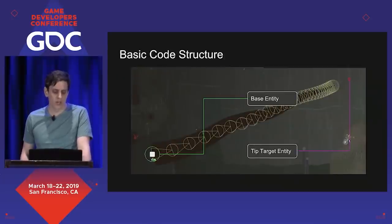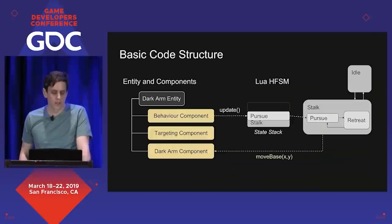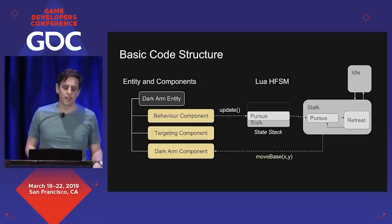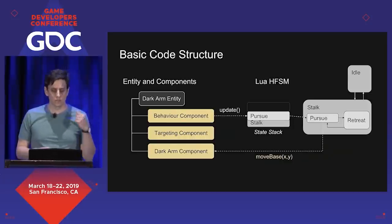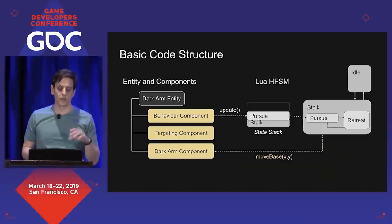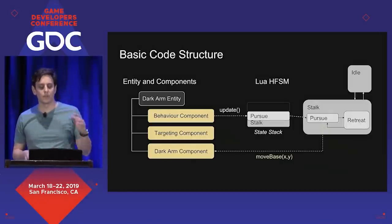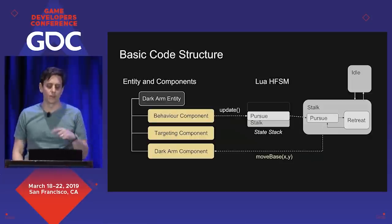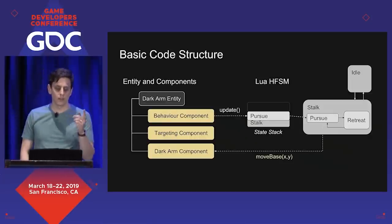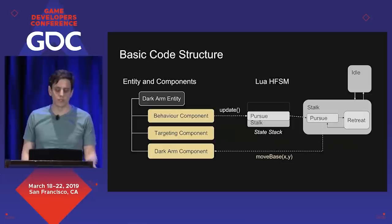From a code standpoint, there's a base entity and a tip target entity. There's a C++ side that's pumping updates into the Lua behaviors. On the Lua side, there's a Lua hierarchical finite state machine that has a behavior stack, and we can push and pop behaviors onto that stack. In this example, we have a stalk behavior that's pursuing, and if the player gets too close, it'll retreat and then go back to pursue. The Lua side can also call back into the C++ side to do more complicated things like movement or animation.